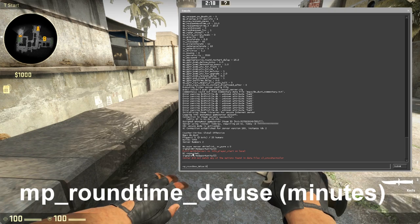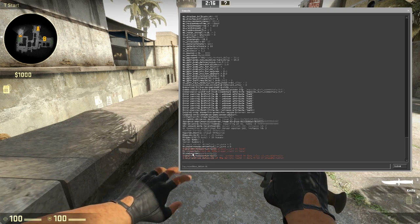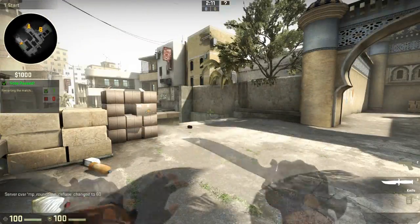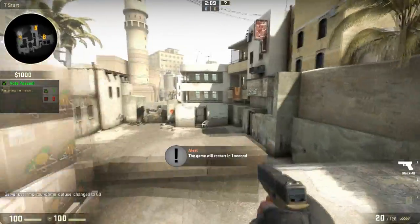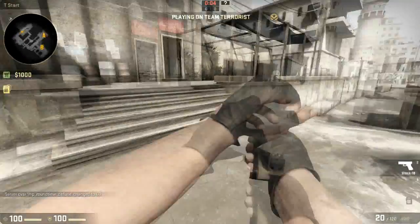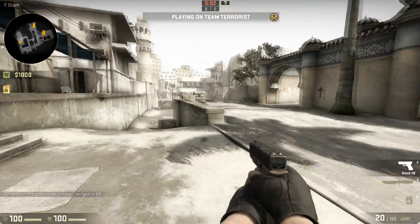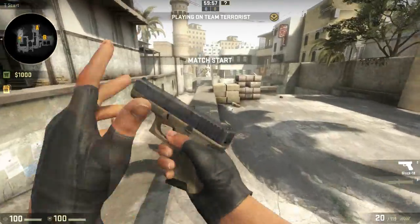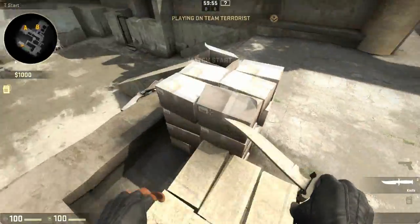The maximum is 60. So if you type mp_roundtime_defuse 60 and then call a vote and restart the match, the round time will be 60 minutes. You are then free to play a 60-minute game, practice throwing smokes, or do whatever you want for 60 whole minutes without the interruption of the game restarting.